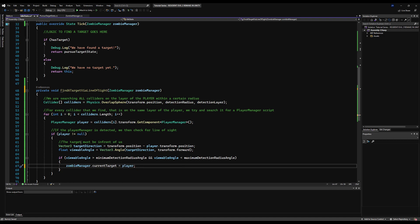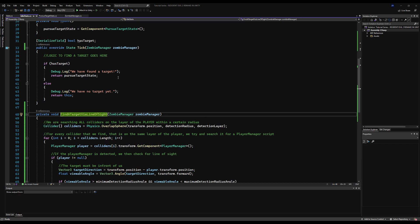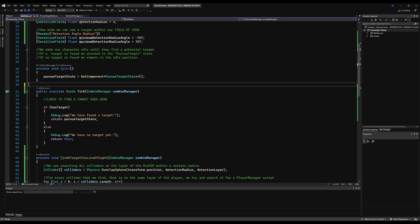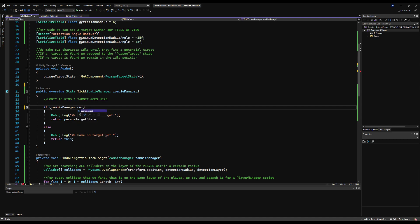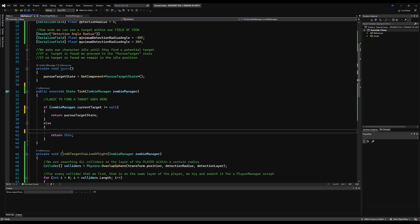And that is how you will do detection. Now we can call upon this function in our tick function. Up here we have the old debug log messages from the previous video. Instead of hasTarget, we can erase that bool since it was just for testing. We can say if zombieManager.currentTarget does not equal null, then we have a target and we're going to move to our pursue target state. If we don't have a target, we simply call upon the FindTargetViaLineOfSight function and pass our zombie manager.